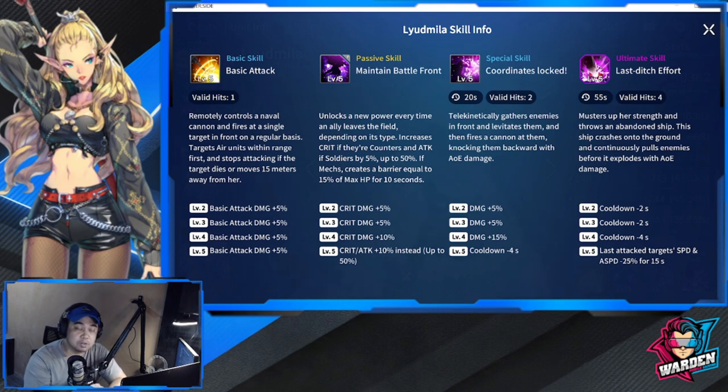With skill haste on her, she can spam the special skill even more. Her ultimate, Last Ditch Effort, has a 55-second cooldown with 4 valid hits — pretty ridiculous for a sniper. She musters her strength and throws an abandoned ship that crashes into the ground, continuously pulling enemies before it explodes with AoE damage. Levels two through four reduce the cooldown by a total of minus 8, bringing it to 47 seconds, and at level five, the last attack reduces target speed and attack speed by minus 25% for 15 seconds.